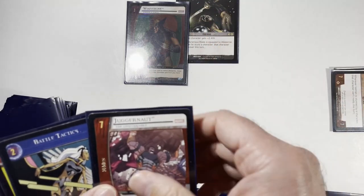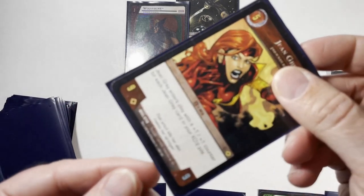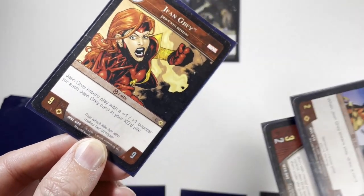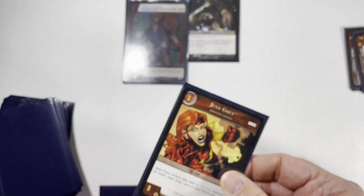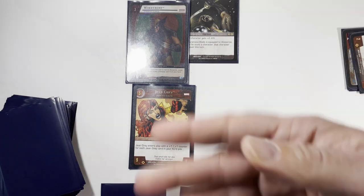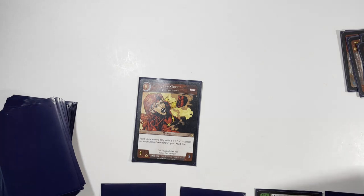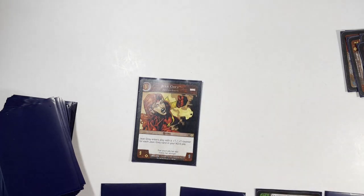On turn five we want Jean Grey out. She has range so she'll go in the back row. She comes into play with a plus one plus one counter for each Jean Grey in the KO pile — we have two. You want to try and get more than that, but she comes in at 11/11, which is bigger than most other five-drops. An ideal scenario would be to play Bamf so she can attack — that should let us KO them.